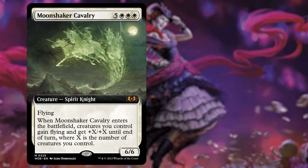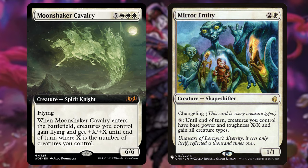Next we're adding Moonshaker Cavalry for 5 white white white — the white version of Craterhoof Behemoth. It has flying, and when it enters the battlefield, creatures you control gain flying and get +X/+X until end of turn, where X is the number of creatures you control. It's a game ender that grants your whole team flying to get through for a ton of damage. The only downside is it's not an outlaw. We removed Mirror Entity, which makes all creatures outlaws by paying X — but doesn't grant evasion, so they can all be chump blocked. Moonshaker Cavalry granting flying is far superior.